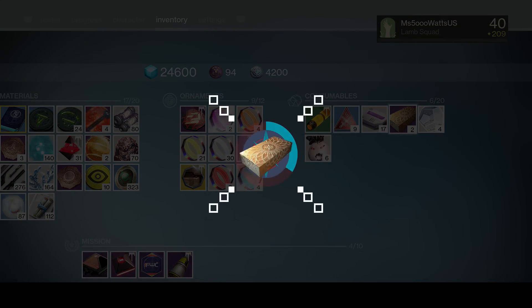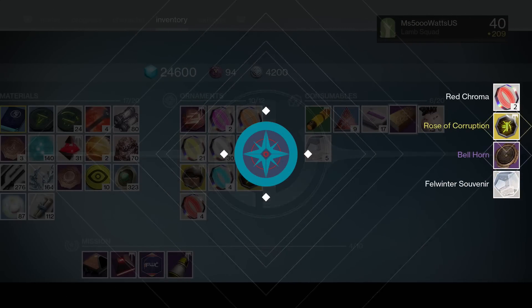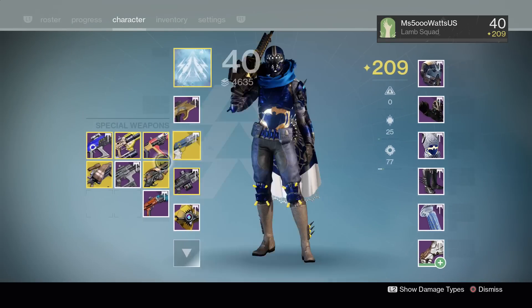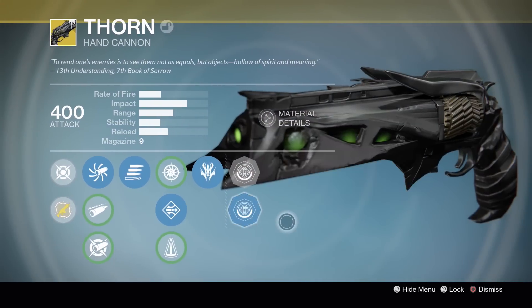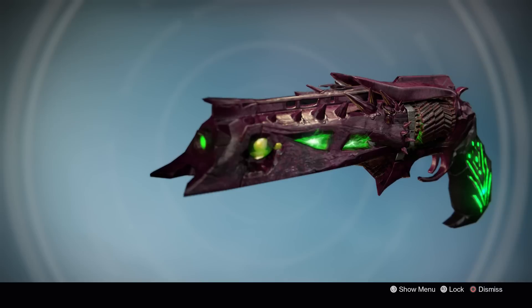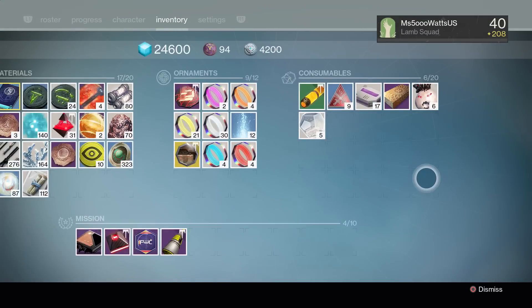Do we have another package? We have two more to go. We got Rose of Corruption - we got a Thorn Ornament. Do I have my Thorn on me? I do. Let's go ahead and put that in there. Rose of Corruption. I do prefer the other one, but I'm very happy to have a Thorn Ornament. I think the ornaments for Thorn look great.